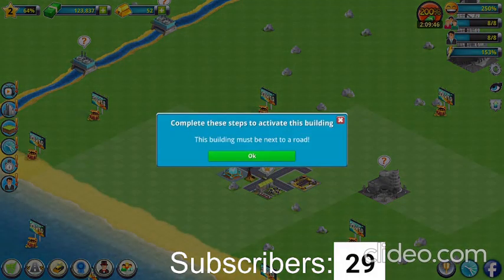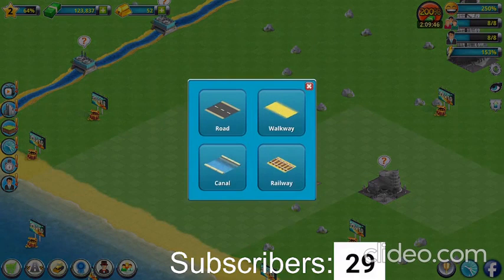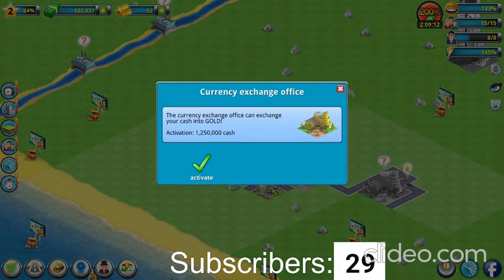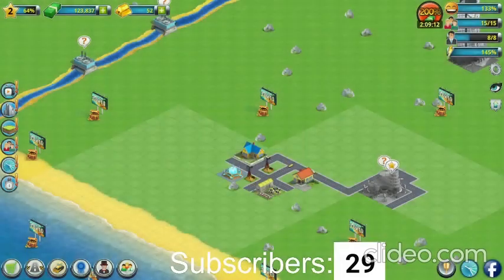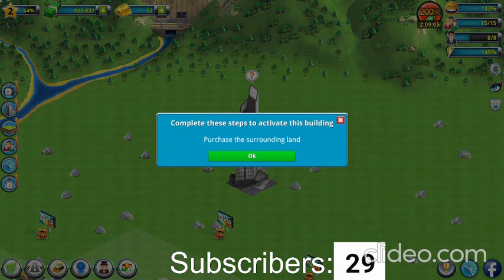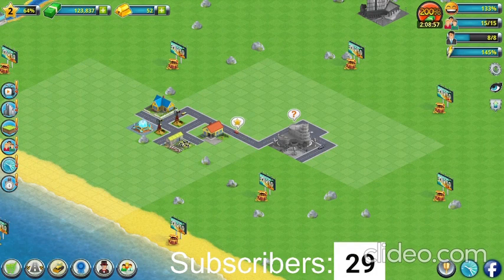Now we can act. The building must be next to the road. Okay guys, let's put some roads in. It will turn the money into gold. Now we should be able to activate it — activate the trader center. Okay guys, we are not gonna be able to do that. I guess I just wasted my gold.